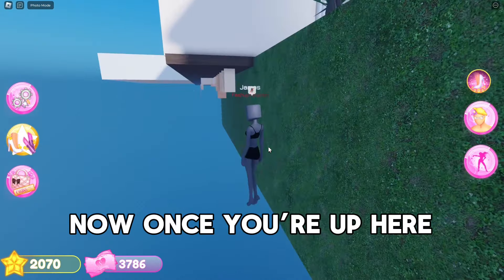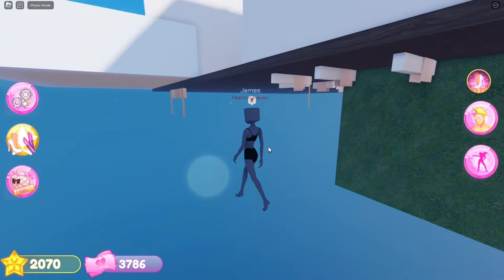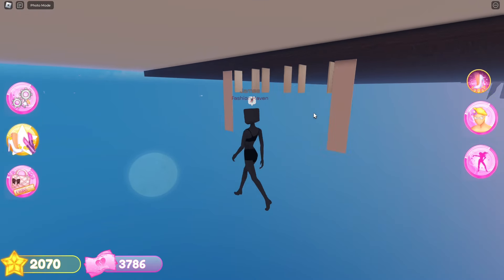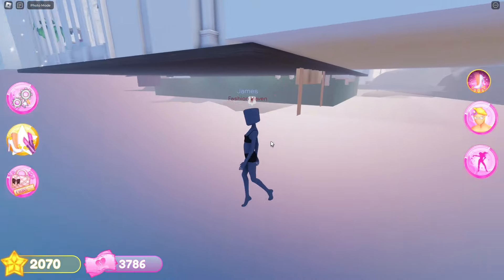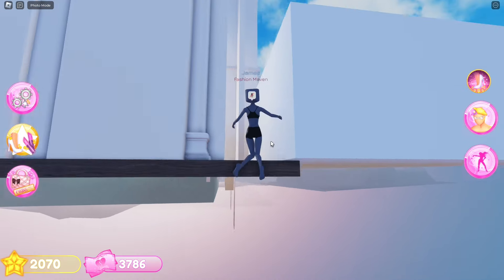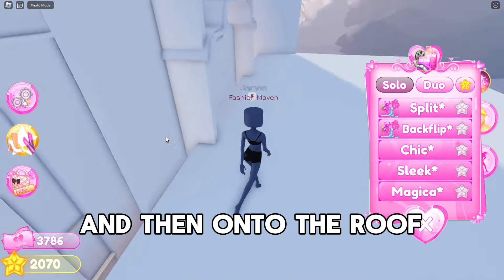Now once you're up here, drop down and follow me. When you get here, jump onto this platform, and then onto the roof.